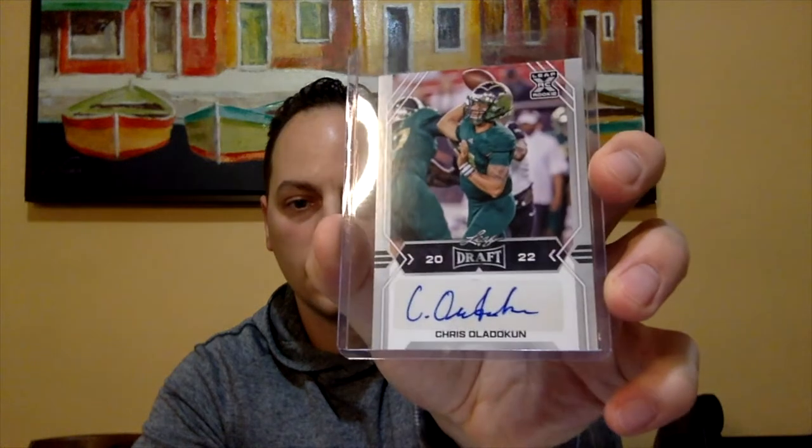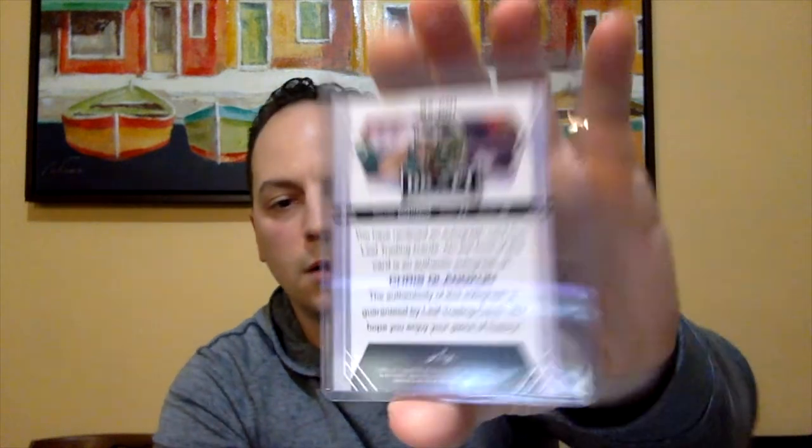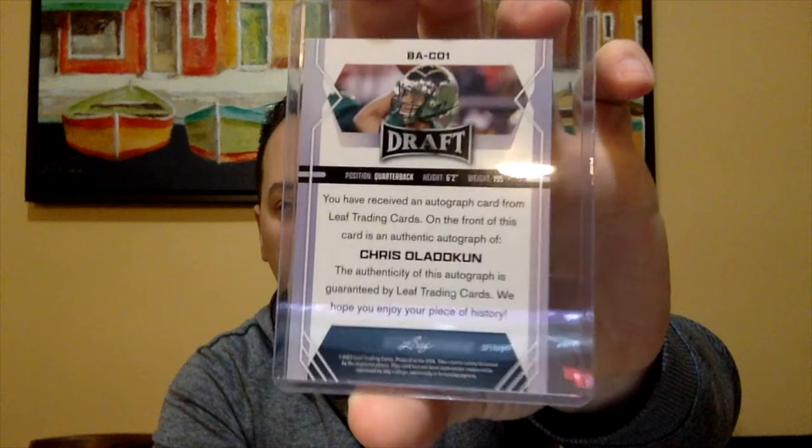I'm going to show off the signed cards first and then the metal card. If it's a draft rookie I'm not familiar with, I'll have to look them up and see what team they play for. First card — oh, we got a quarterback! We got Chris Alutkin — I'm definitely butchering this name — Chris Alutkin, quarterback, 6'2", 195 pounds. I'll show you the back of the card. I'm not familiar with this quarterback. Looking at the uniform, I'm not sure — it looks a bit like Oregon but I'll have to look it up.